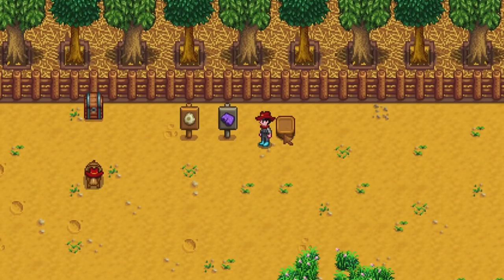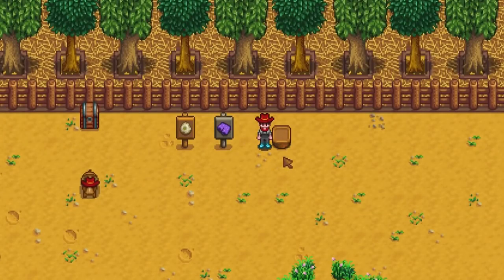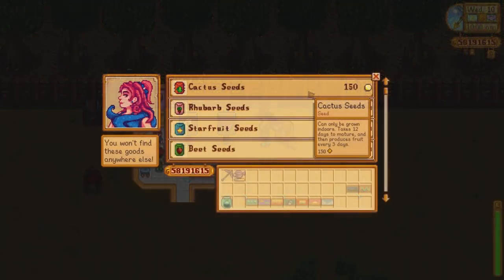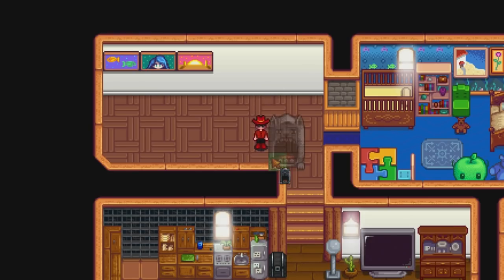Speaking of crops, there is one new crop added to the game. The new seed is the cactus fruit plant — a crop that can be planted indoors only using garden pots. You can buy cactus seeds up in the desert shop from Sandy, along with some brand new furniture.